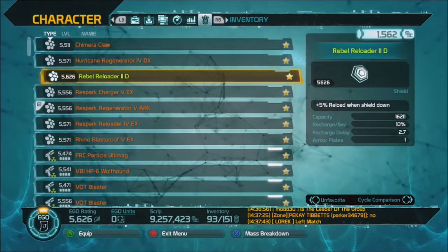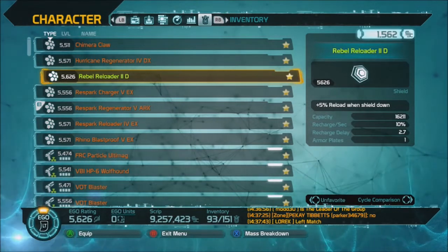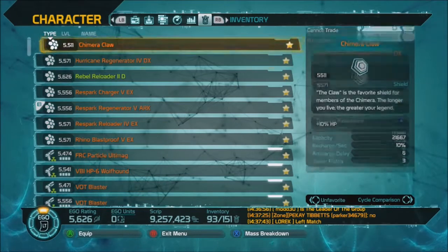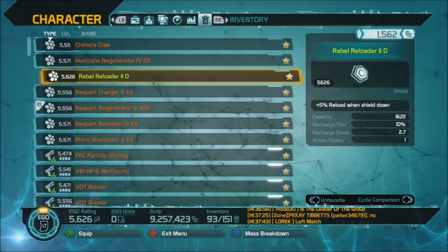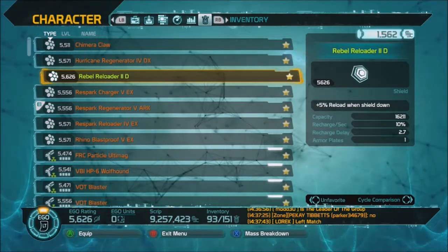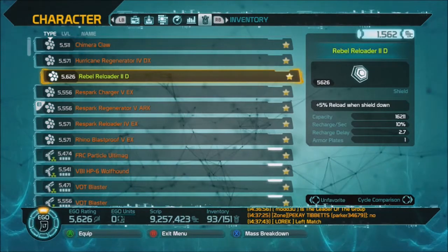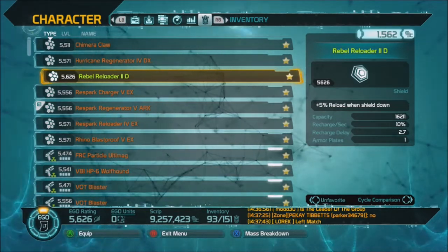Why? I do not like the 10% recharge per second — that is not good enough for me. This shield does have a higher capacity, not as high as the Ironclad, but as you notice it only has a 2.27 second delay. This would go down further had it not been green; had it been a higher rarity it would have been a lower delay. But I still do not like the 10% recharge per second, so that is my problem with the Rebel.